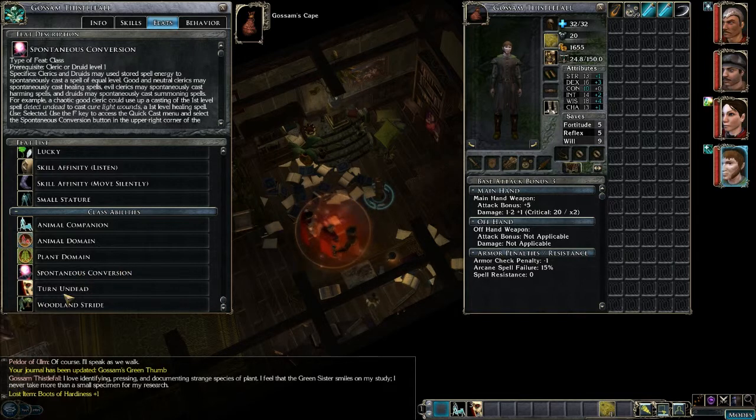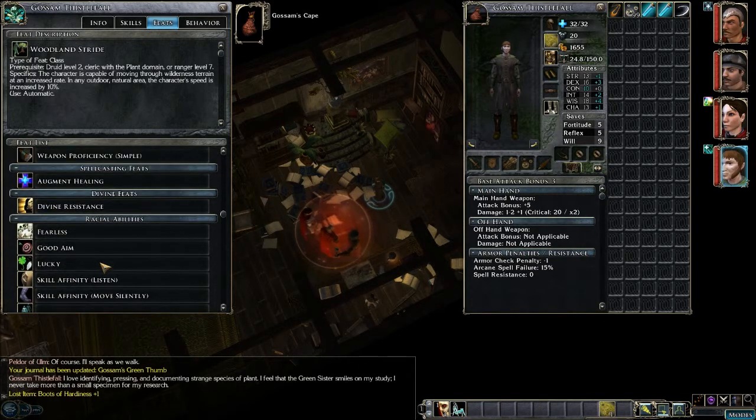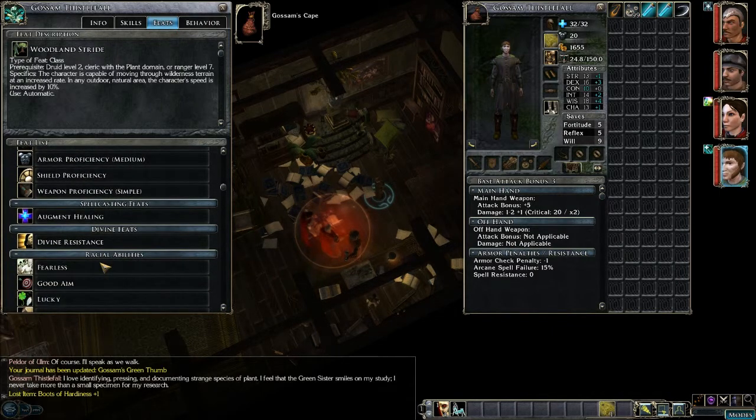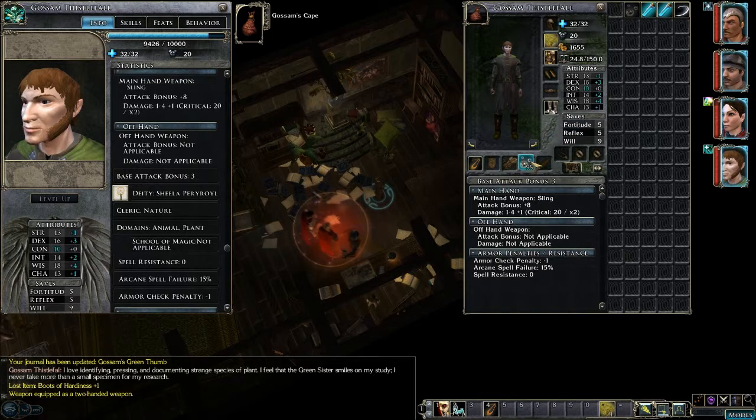And of course Spontaneous Conversion, Turn Undead, and Woodland Stride from the Plant Domain. So I've got Turn Undead and Summon Animal Companion. Since this character has good Dexterity, this one is definitely going to be using Missile Weapons only. Let's equip that.